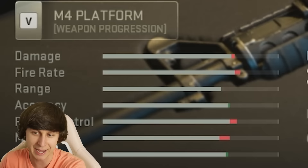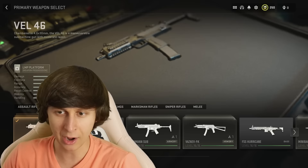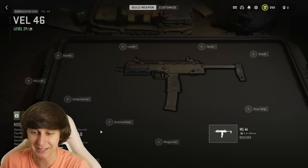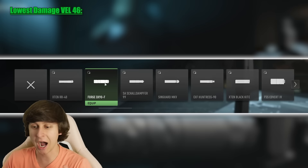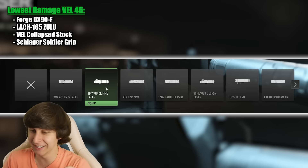I'm just going to keep track of the damage stat and pick whatever gun has the lowest. The Vell 46 is pretty low — that's a candidate. I think the Vell is actually the weakest gun in the game. Now let's put on the attachments that make the damage even worse. I'll start with the Forge DX90 Suppressor, the shortest barrel — the Lock 165 Zulu Barrel — Collapsed Stock, Schlager Soldier Grip, and lastly the 1 milliwatt Quickfire Laser.